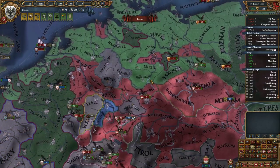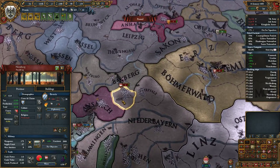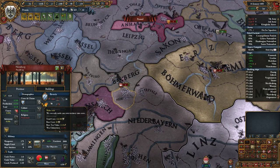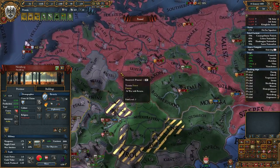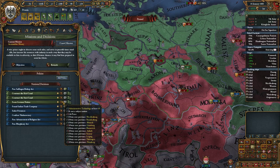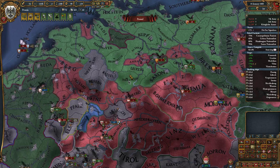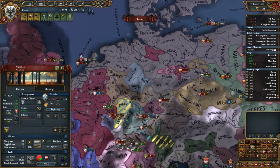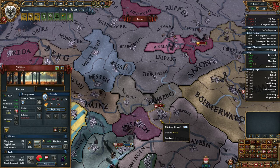I think we should probably try to wrap this one up pretty quick. Not that we're gonna lose — it's just that there's only so much we can gain. We need to start sieging Bamberg, which is one of the provinces I want, and then siege Nurnberg. In the interest of trying to just form Germany, we need Lundberg, Anhalt, and Nurnberg. We need Bamberg to allow us to fabricate a claim on Nurnberg if we don't take it in this war, and also to allow us to core Nurnberg.